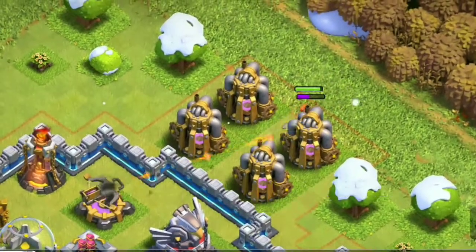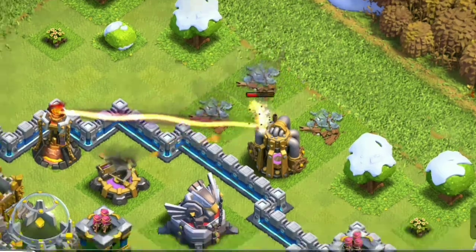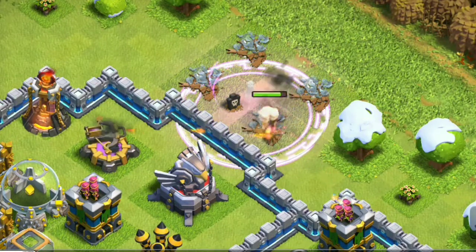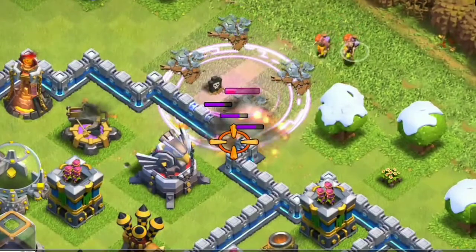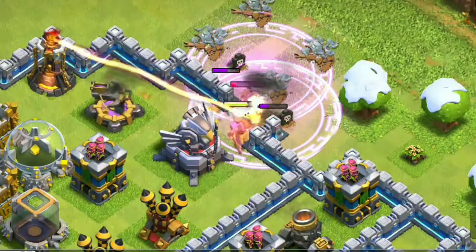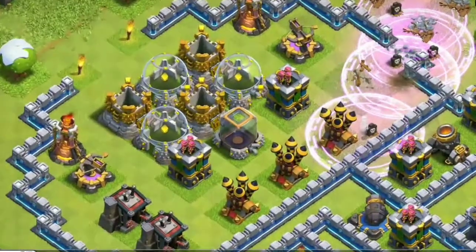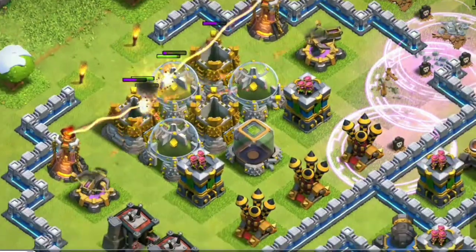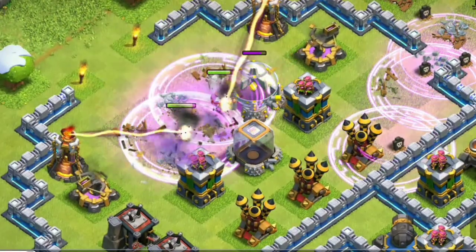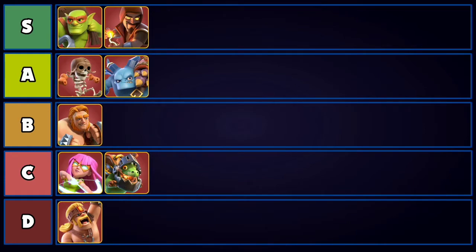Next we have the Super Valkyrie, which seemed amazing at first but unfortunately isn't a great super troop. The 20 housing space seems too much — its hit points are only 2,000 so it's not tanky enough, and while the Rage spell it drops is good for supporting other units, the Super Valkyries themselves aren't really effective. You might throw them into a Yeti Smash attack to help the Yetis after the Super Valkyrie goes down, but it's just not working well enough. We're placing it at C tier.